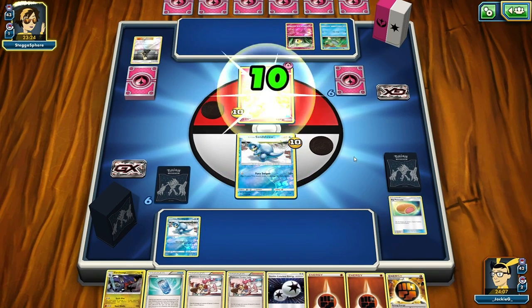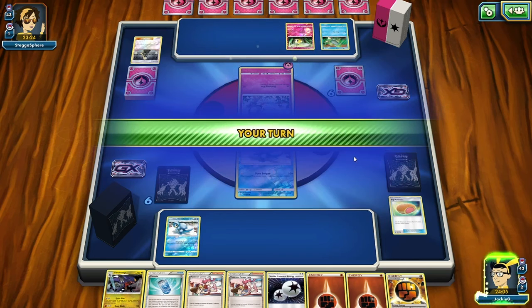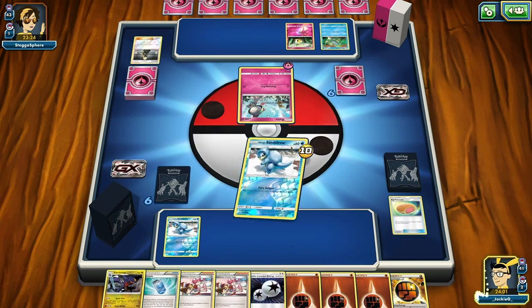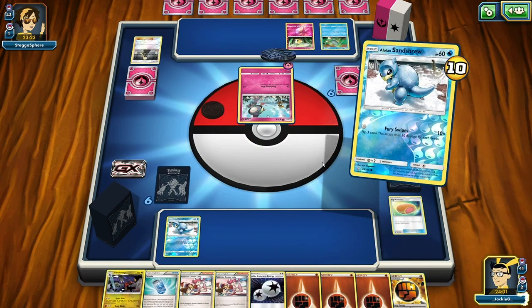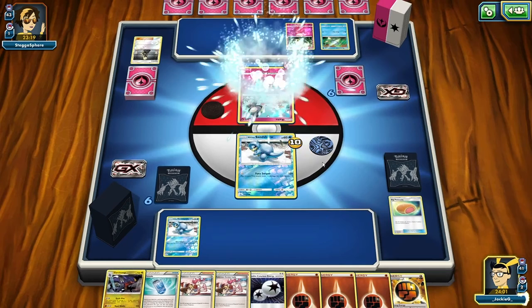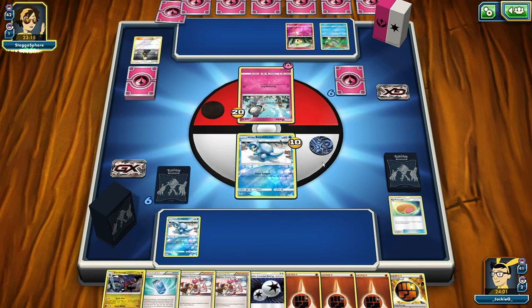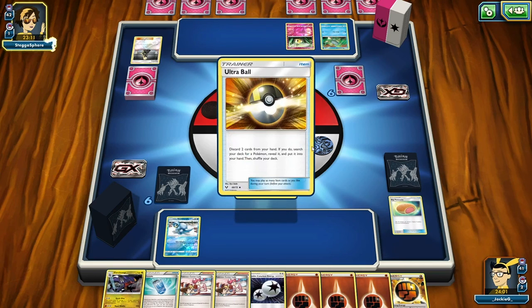She does 10 damage to me, heals 10 damage off there. I feel like it's going to be back and forth till I set up a Pokemon. We're just going to use Fury Swipes again - we can't do anything with these energies. There's no point attaching them to these Pokemon as their attacks don't require energy.